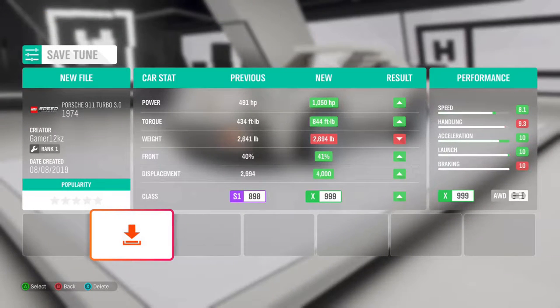Let's save this. I'm going to save it because I want to look for more upgrades — I want to see if there's better upgrades that other people can offer. Let's name this... You guys probably can't see the keyboard. I'm just going to quickly type in something: Gamer 12 KZ Addition.